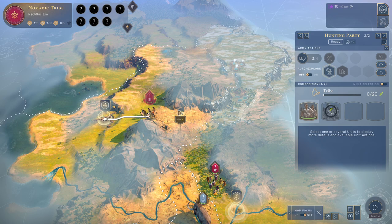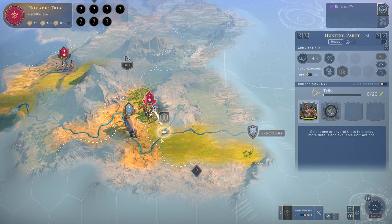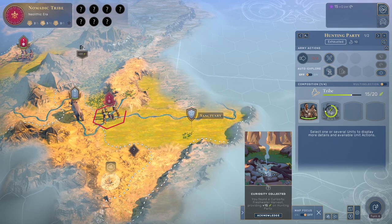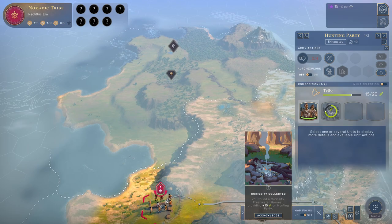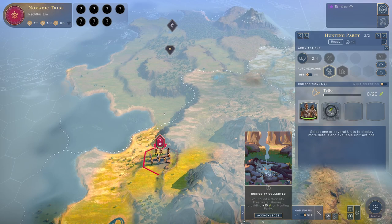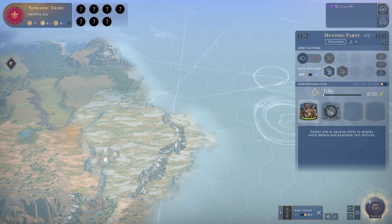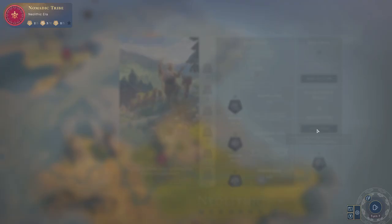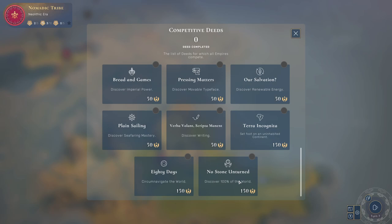We are just getting all the science. I'm curious if we're on a peninsula or not - this still seems like a really good area. We need 10 knowledge stars and we've only gotten 3, but we're on turn 6. There are world deeds that happen - that means somebody else has located something. When I talk about deeds, there's all this stuff - only one player can get these, such as setting foot on an inhabited continent or discovering 100% of the world. These give fame, and fame is what you need to win the game.